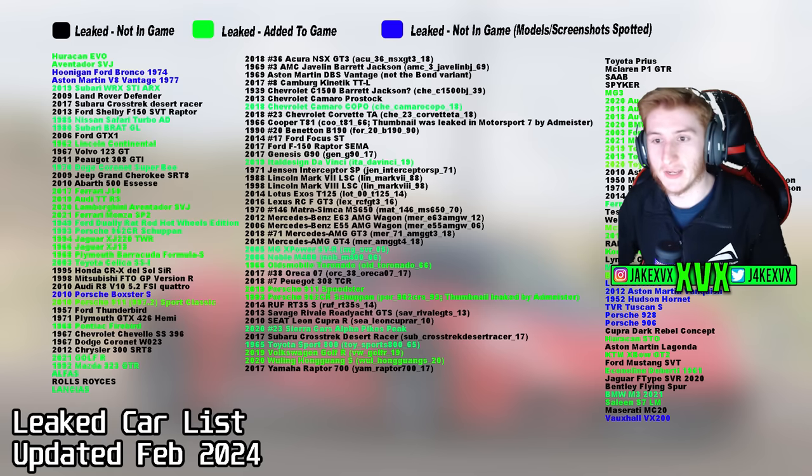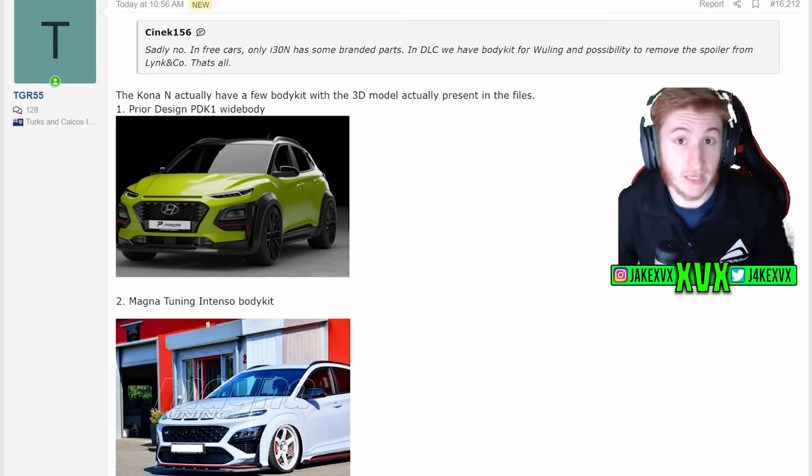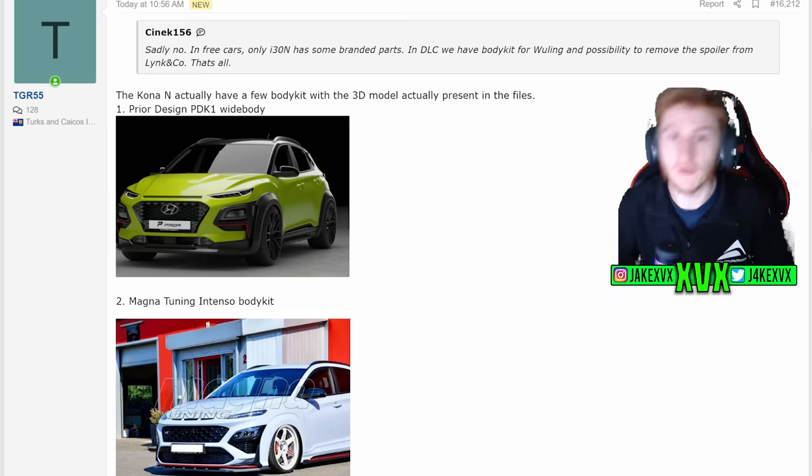On to the body kits. Over on GT Planet, a few people have done some file snooping, as they usually do. The Hyundai Kona, which was added in the most recent update in the Festival Playlist, actually has a few body kits with the 3D model present in the files — whereas in the game there are no body kits available for that car. The Prior Design PDK1 wide body kit and the Magma Tuning Intenso body kit 3D models were apparently found in the files, according to TGR55, who is very credible. Whether these body kits were planned and then retracted, we're not sure. Some modders have actually managed to get these body kits to work, so they're obviously functional to an extent. Why we didn't receive them in the game, we're not too sure.